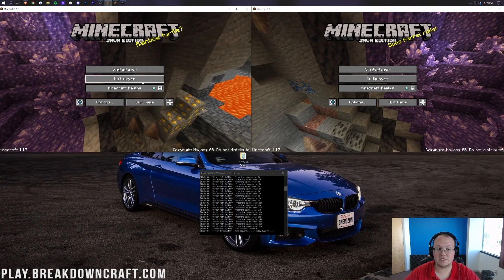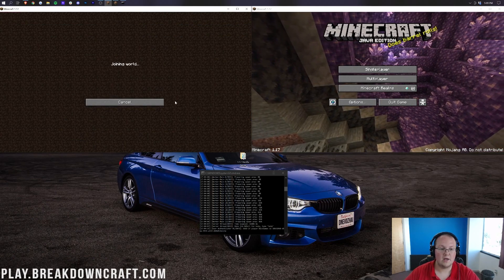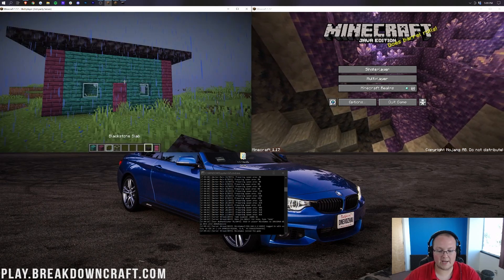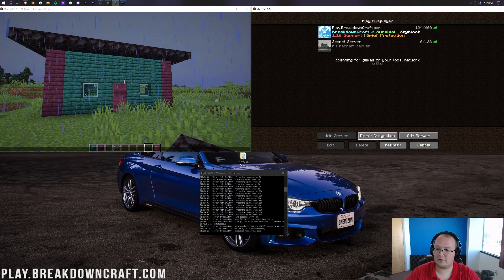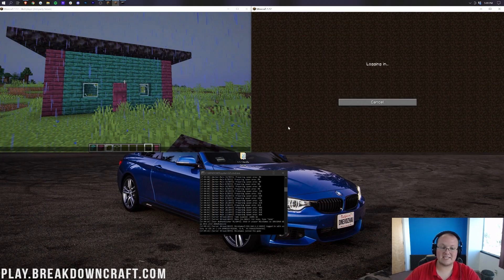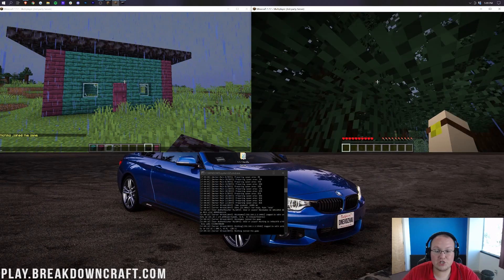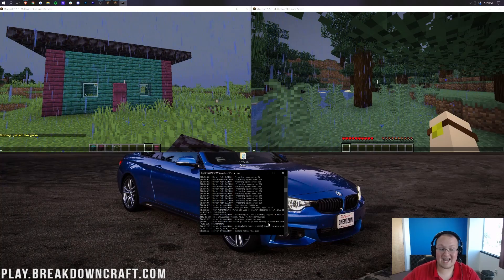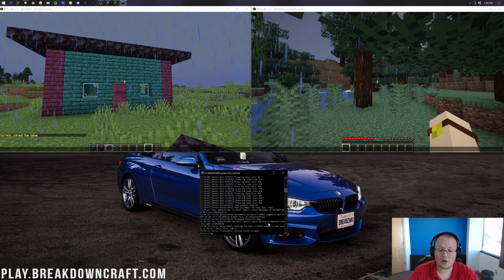Right now either of these accounts can join this server. So we click Multiplayer and direct connect to our local IP address since these are locally hosted servers. As you can see, Nick's Games has joined. We come over to the other account, direct connect, and Nick King has joined as well. Now what if we just want one of these accounts to join? We're going to go to our server console — or if you're an op, you can do this in-game — and type whitelist on.